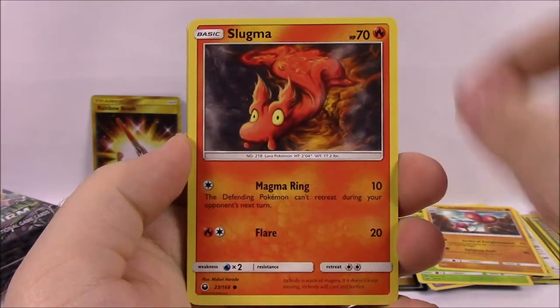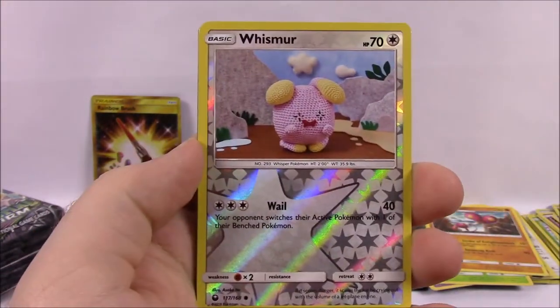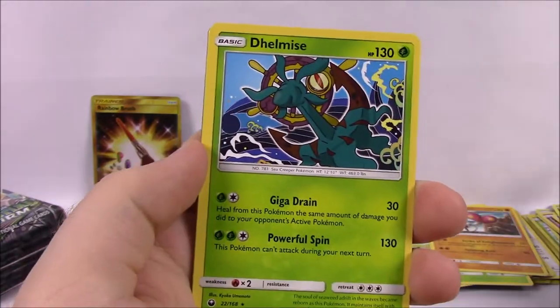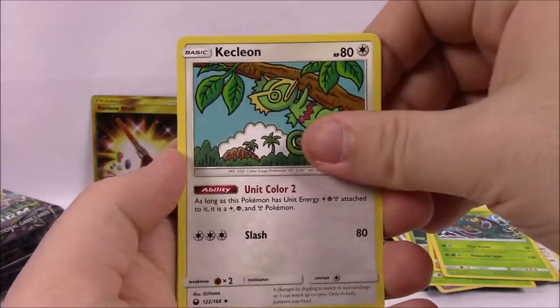Next is Surskit, Slugma, Larvitar, Whismur, Bellsprout, Whismur Reverse Holo, and Illumise as a rare non-holo. Dark Energy, Pupitar, Kecleon, TV Reporter, and the code.